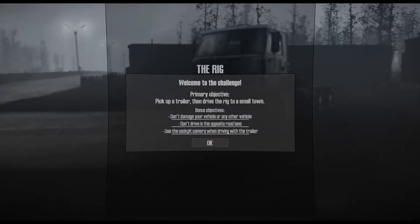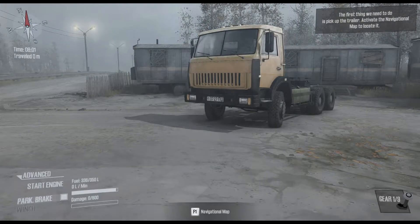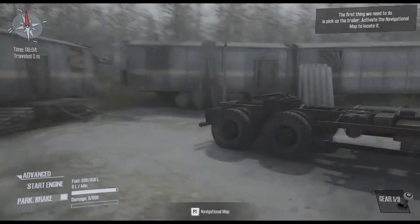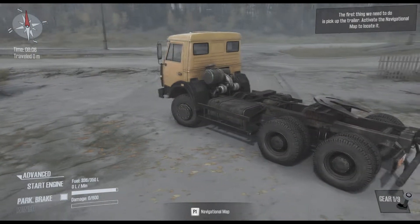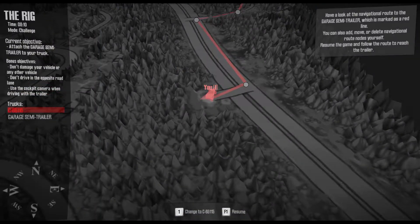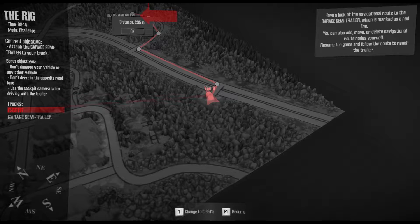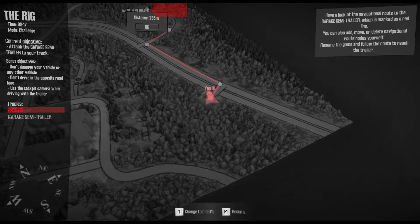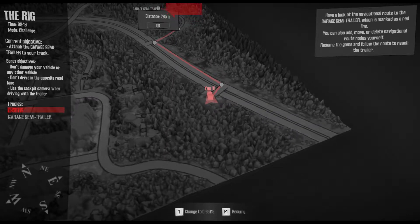Use your cockpit camera when driving with a trailer. Right — start challenge, 'The Rig.' Welcome to this challenge — primary objective: pick up a trailer then drive to the small town. Let's have a look at the navigational map. I need to drive up here to the semi-trailer. Right, let's drive the truck.